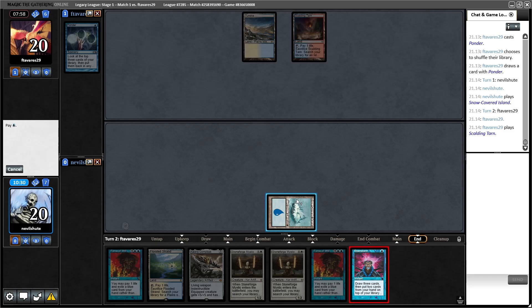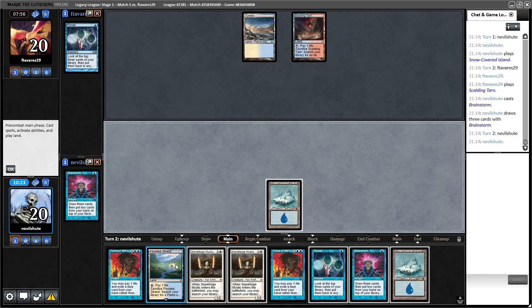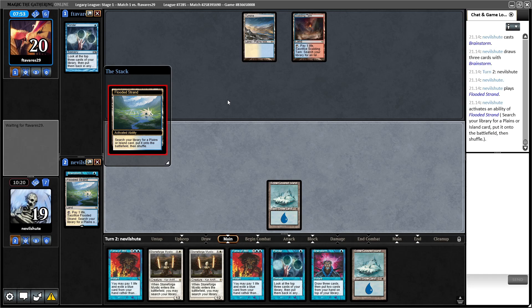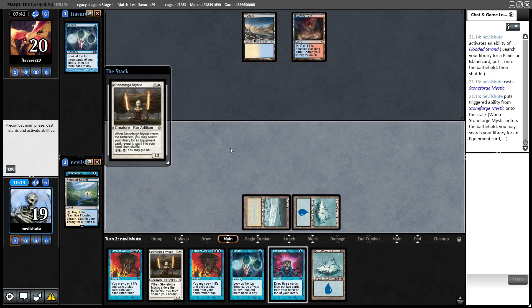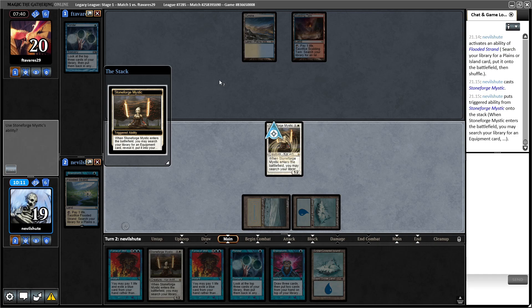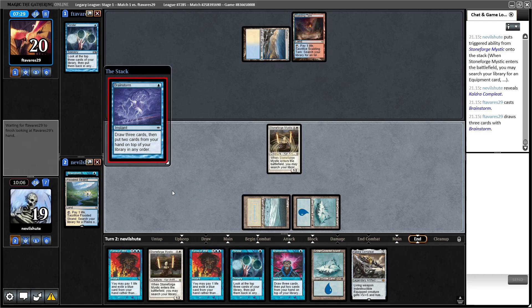Let's see if we are allowed to Brainstorm here. Yep. Put Kaldra back, put Basic Island back. It does kind of suck not to have access to red mana to at least represent the Red Blast. Tundra — Stoneforge Mystic, let's go. Get Kaldra. You'd imagine Stoneforge number one might bite a Swords to Plowshares, but we'll see. Luckily we have backup — we can even Brainstorm the Kaldra back one more time and then Stoneforge again.